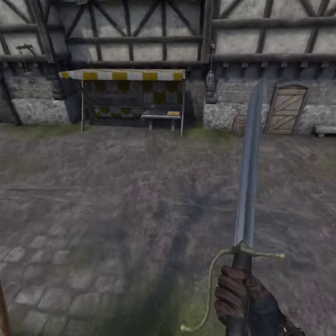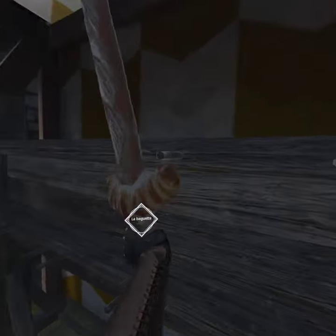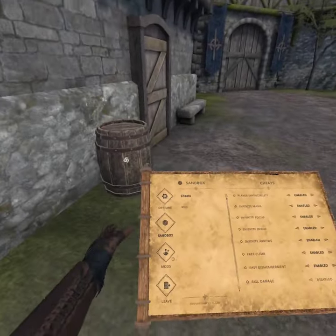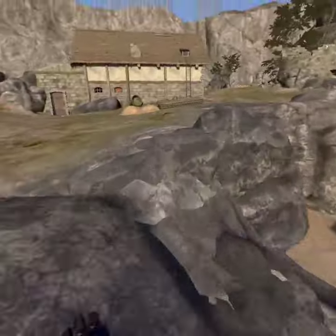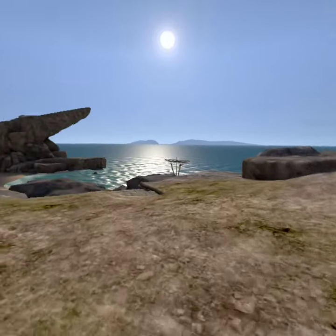Next one is the pirate sword. This one is kind of cool — I already have it in my collection. To find the pirate sword, if you're in a place, just go back to your home. Don't go back to the main menu, just go back to the home. But if you're not in a map, just come out here and go in the back, or just press travel map.